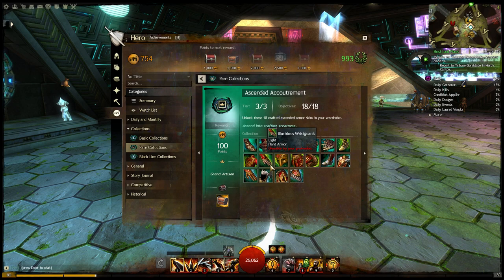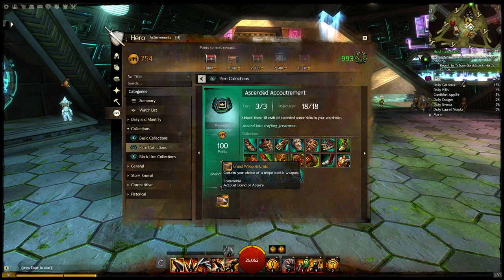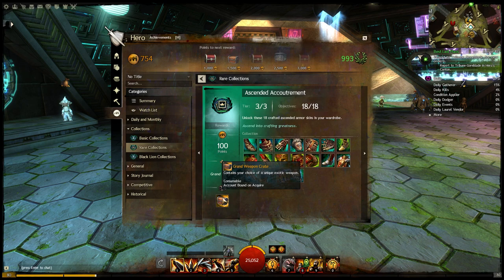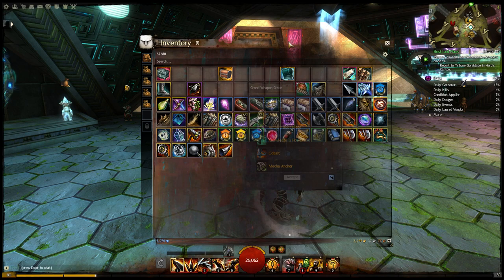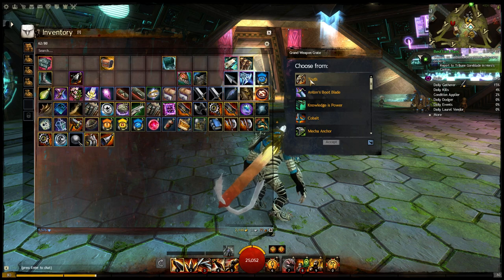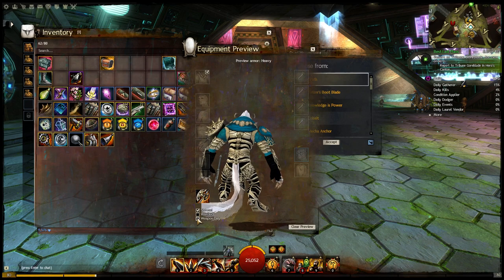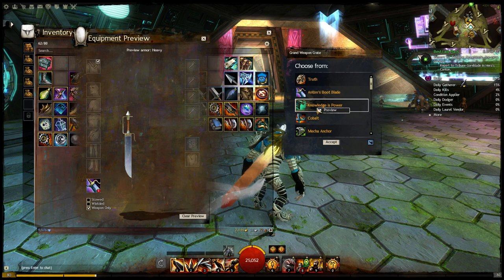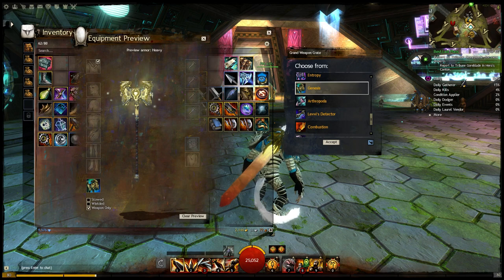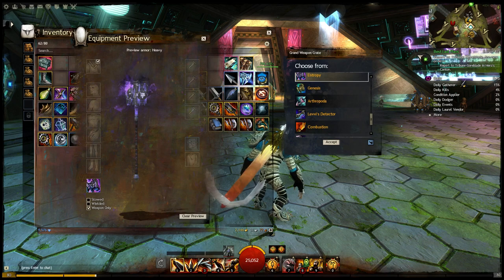The Ascended Accoutrement is for getting light, medium, and heavy armor sets in the Ascended versions. You get 100 achievement points, the Grand Artisan title, and a Grand Weapon Crate containing your choice of unique exotic weapon. There was some speculation that this would be a precursor, but that's not the case. These are rare exotic weapons — I believe you can also get them from Champion Loot Bags. You can buy these on the trading post as well, but if you go ahead and outfit all your characters in light, medium, and heavy Ascended gear, you can choose one of these. It also has the Genesis Hammer, which is very popular, and Entropy — some cool weapons with cool weapon effects.